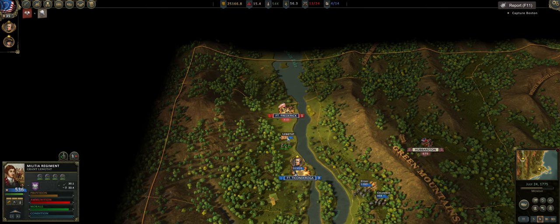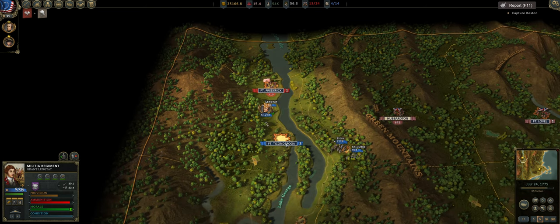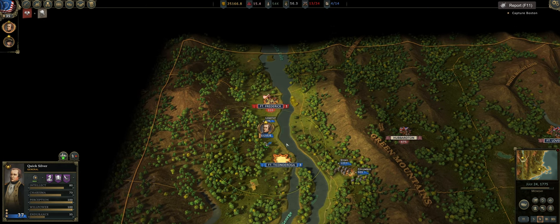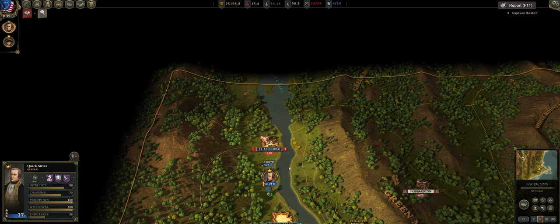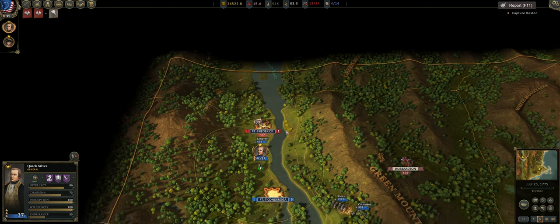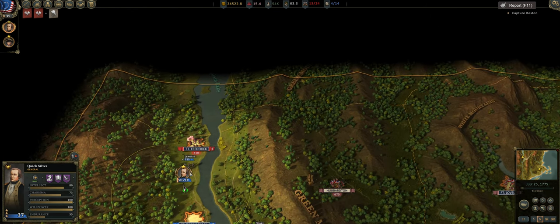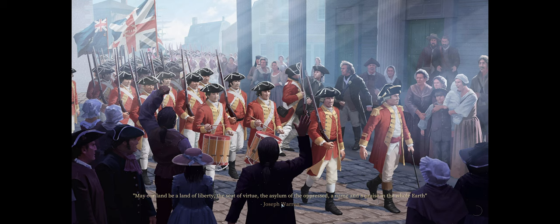We need to retake Fort Frederick. This is a thorn in my side. I feel like you should only lose a town because of loyalty, and Fort Frederick didn't have loyalty problems. Thankfully this just looks like Militia, so it's not too big of a loss — just really annoying. That could have been a lot worse. We have cannons, but we don't have any condition, which is a problem.